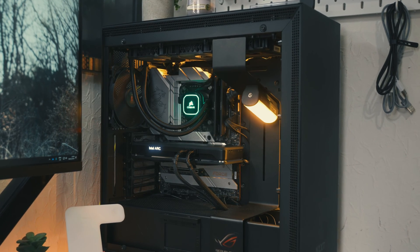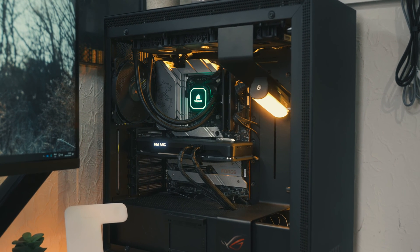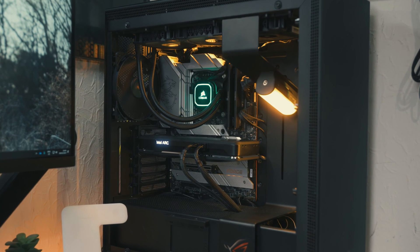One annoying thing I did run into with my productivity was I like to have YouTube videos running on my second monitor while I'm editing on my main one. The problem was YouTube video playback would always stutter on my second monitor but would always be fine on my main monitor. The simple fix was just running the second monitor off my integrated graphics, and now it runs totally fine. One thing I haven't really tried is streaming with the AV1 encoder in the Arc A750, so if you want me to do a live stream with this GPU sometime soon, let me know in the comments.